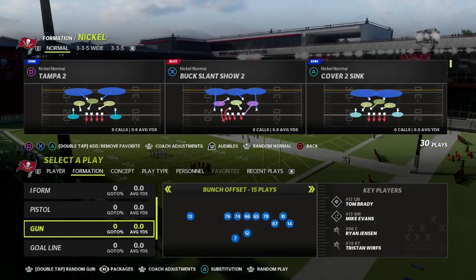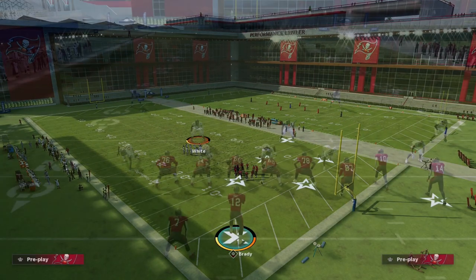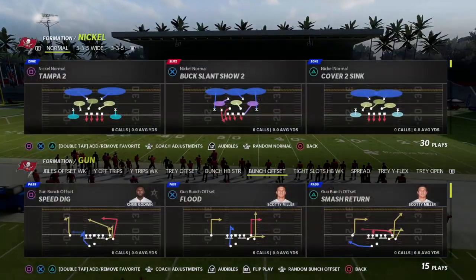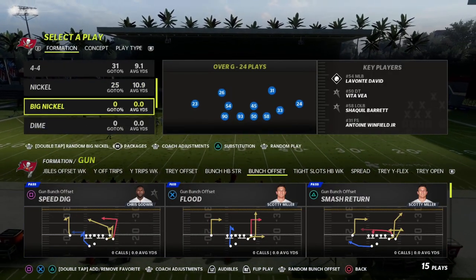This comes to us out of the 46 playbook. We're actually going to do this out of the big nickel formation, and what makes this so good is it's a real simple adjustment out of big nickel to make this effective.